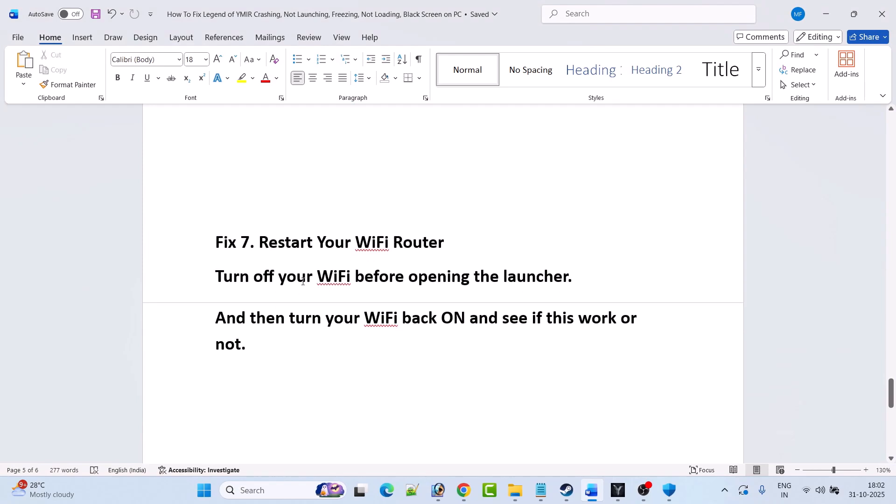Fix 7 is to restart your Wi-Fi router. Turn off your Wi-Fi or internet connection before opening the launcher, then after opening the launcher turn your Wi-Fi back on, launch the game, and check if this works.